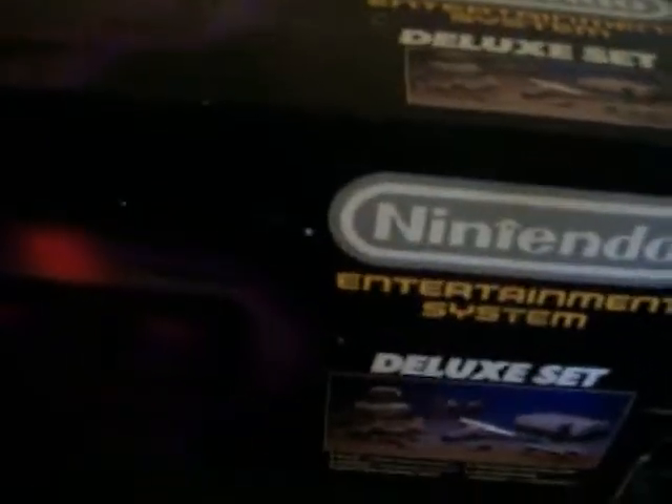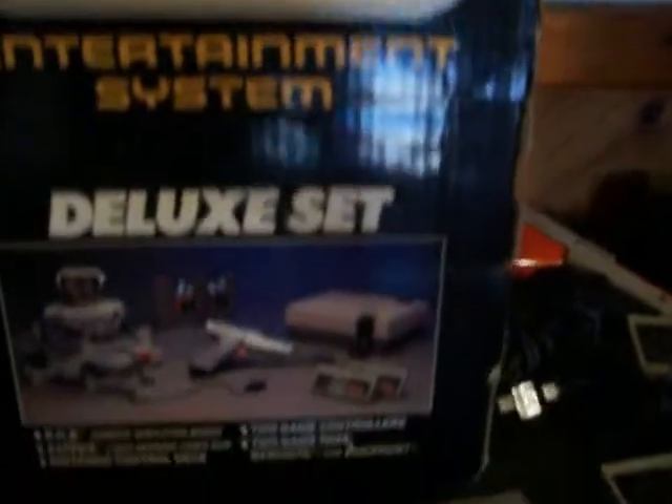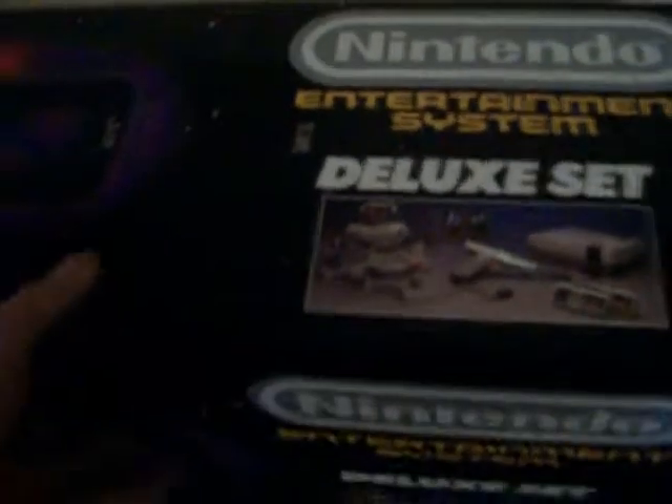Let's do a little spin around the Deluxe Set box — as you can see it's in really, really nice shape, pretty shiny, very little wear on the box overall. The handle is missing unfortunately, but that's not a big deal. So yeah, that's my score — paid $250 on Craigslist for all of that.